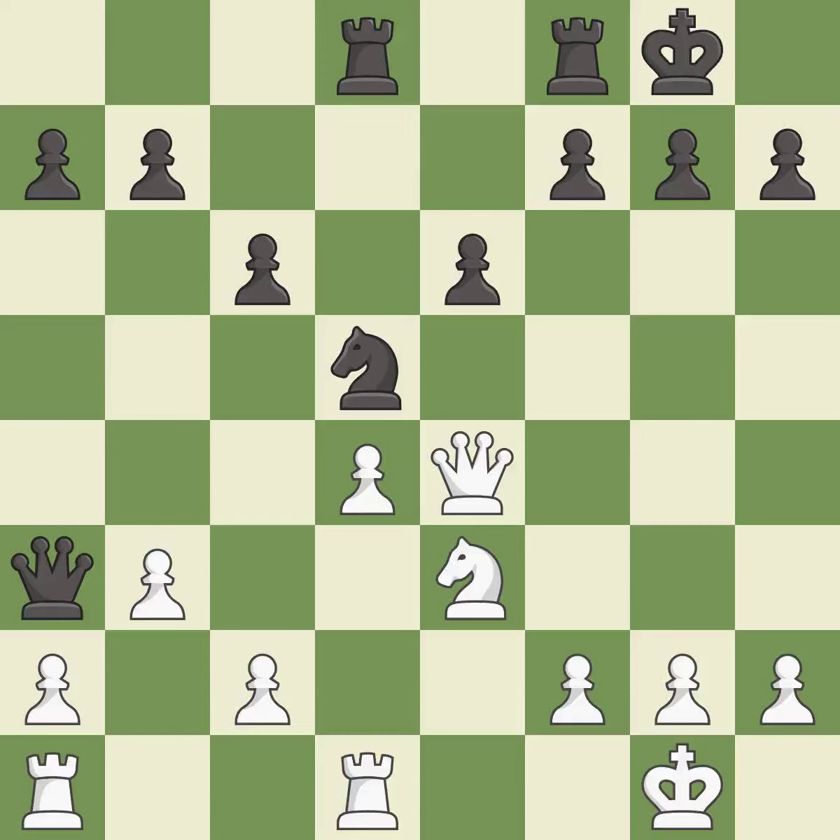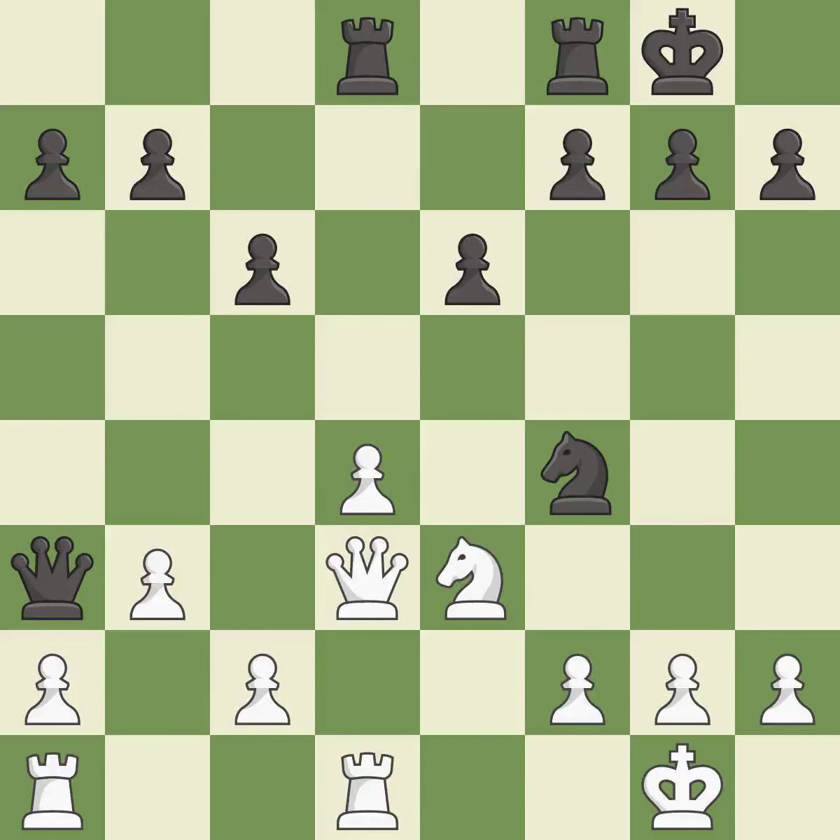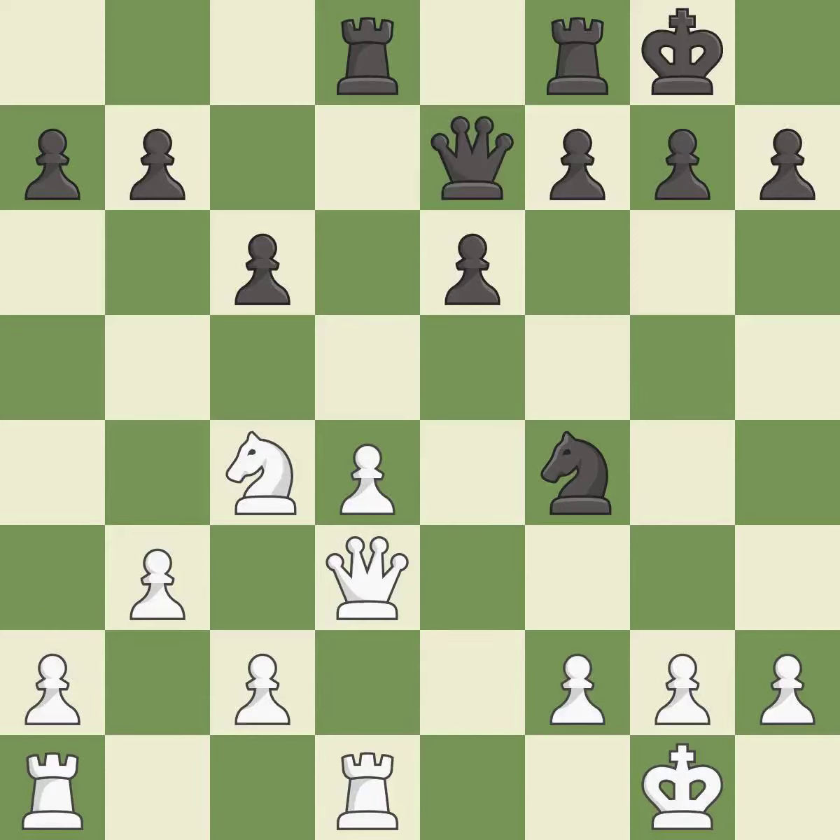This offers an equal trade of pieces. This threatens to fork pieces — it is good. This overlooks an opportunity to win a tempo by threatening a queen; it is an inaccuracy. This attacks a queen, winning a tempo when it moves away — it is good. This wins a tempo by threatening a queen and forcing it to move away — it is best. This move puts the queen on a safer square — it is excellent. This attacks a knight, winning a tempo when it moves away — it is best.